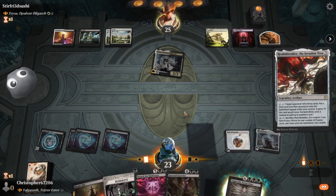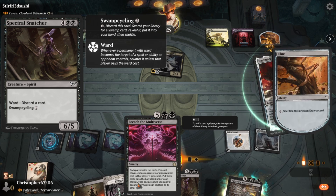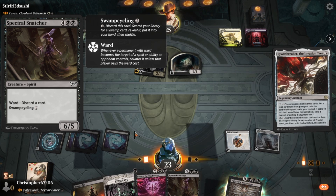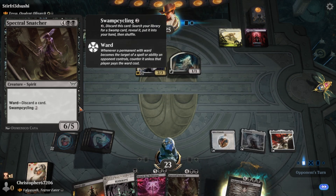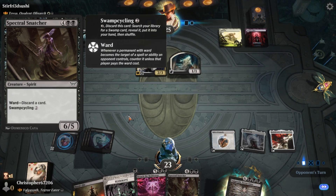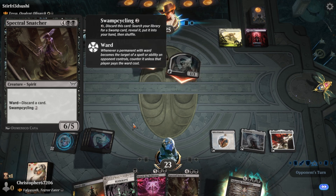That's my swamp cycler. I didn't have a lot of creatures because there aren't that many demons — well, there are 20 to 25, probably more — I just didn't notice because they're not in my collection. I was like, I need more creatures than that. The easiest way to do that is just add some cyclers. Swamp cycling in particular is really good when you have a land that makes mana off the number of swamps you can draw. Cabal Stronghold — really good, not Cabal Coffers, but still really good.